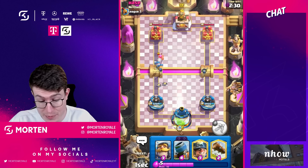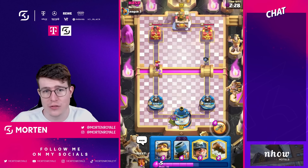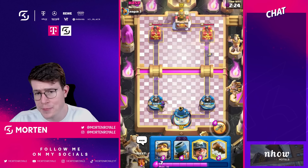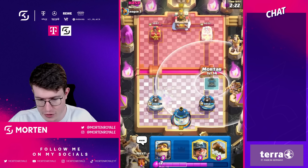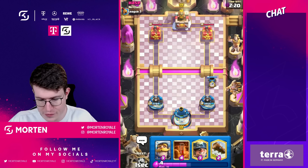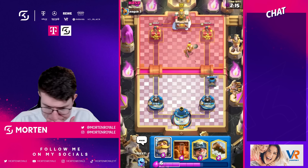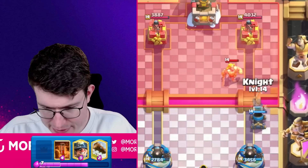The nice thing about the cannon is you're starting against cycle decks, but overall against beatdown decks you're doing way better. Normally Lava Hound is a difficult matchup — not anymore. Normally Golem is a difficult matchup — not anymore. This kind of matchup I'm just winning because I now have the cannon. He goes in for aggressive Lightning, so I'm going aggressive with mortar. Matchups like Royal Giant get way way easier. He goes for the Golden Knight.